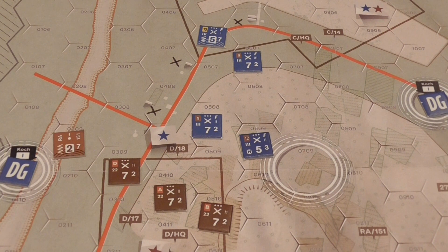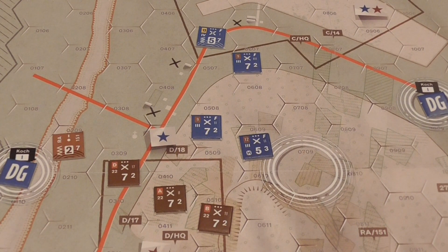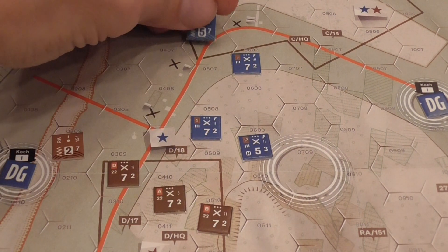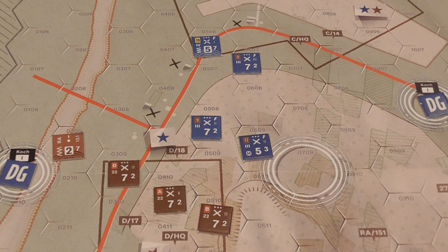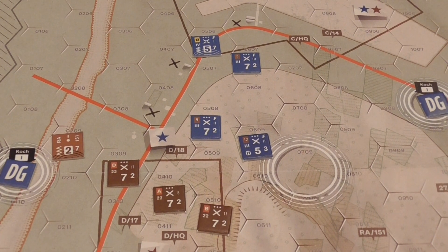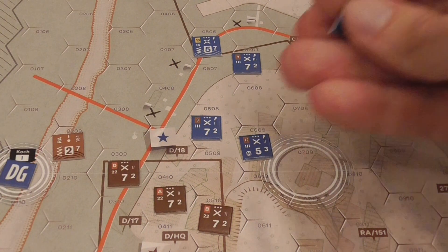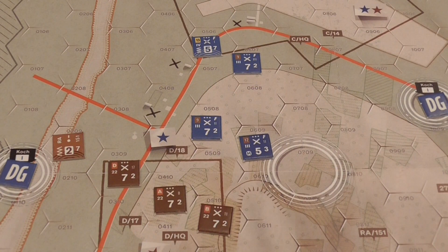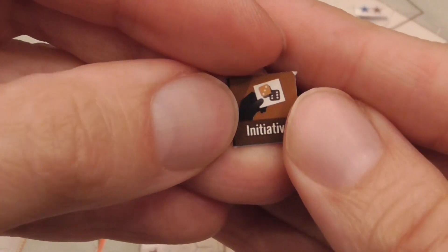Refit is when we replenish units that have fired and need to go back to combat-capable status. It's also when we remove pin markers — though regroup and pin markers are removed at the end of the turn anyway. Then there are headquarters actions, which differ between the two sides. The allied HQs can spend actions to contact their units. The Germans can call in the Stukas. The allies can call the Matildas. There is also an initiative marker that switches between sides and gives players the ability to re-roll dice.